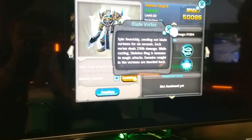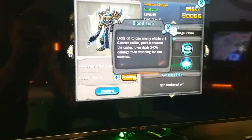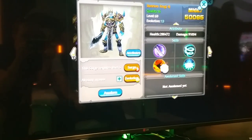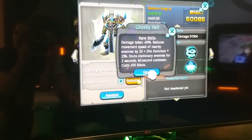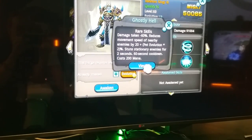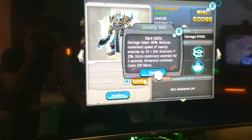While casting, Skeleton King is immune to magic attacks, but enemies caught in the vortexes are not. That's sweet. Third ability locks on to one enemy within a 10 meter radius and pulls it towards the caster, then deals 240 percent damage, stunning for two seconds — that is pretty nice. His rare skill: Ghostly Hell — damage taken minus 60 percent, reduces movement speed of nearby enemies by 20 percent, plus the pet's evolution times two percent.